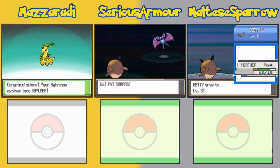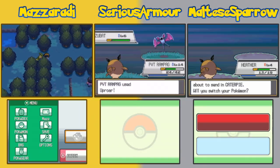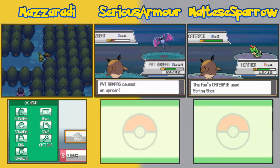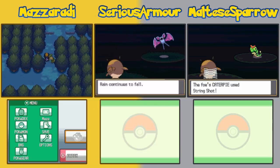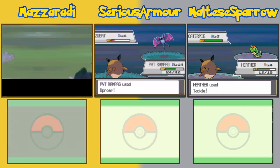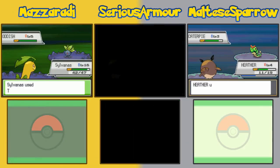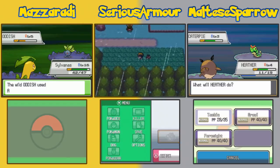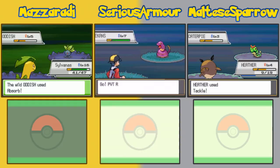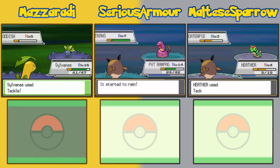Sylvana evolved into Bayleef — nice! Also, you can run into Pokémon by headbutting trees. That's how Ash had Heracross! Yeah, it was like in the safari zone and you had to headbutt trees. Or there was a forest later on — I think you could get it in other forest areas as well. You could get it in the safari zone easier.